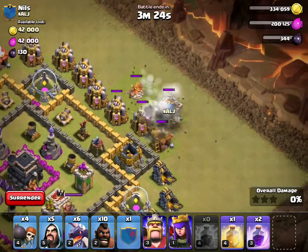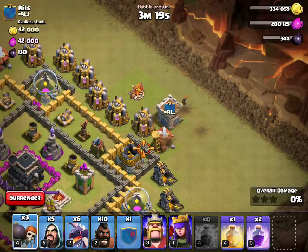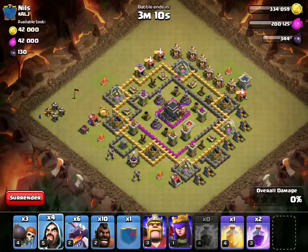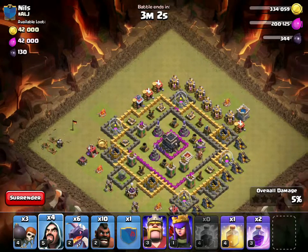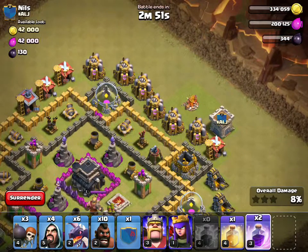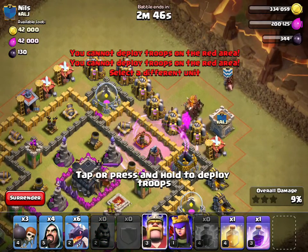Alright, those came out. Put one wizard next to the builder's hut. Go in from the top. The builder's hut is over to the left. Next to that journey of life. Take him out — take him out with the wizard. Then attack from the right top, next to the clan castle. Go! Save like two wizards for cleanup after if you get the three-star.